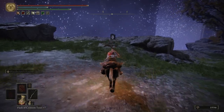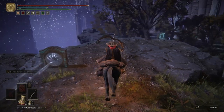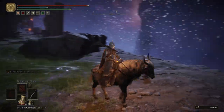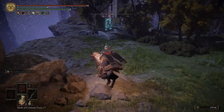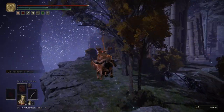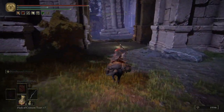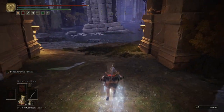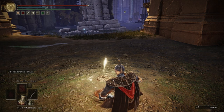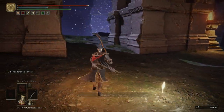If we ride to the southeast, you can see this teleporter - this is the teleporter that would have brought us over here from the beginning. So if we had taken that other teleporter, we would have just ended up over here. We'll be coming over this way shortly anyway. We're still going to stick to the left side. We're going to make a pit stop at this grace and go ahead and upgrade our flask. It's up to you if you want to put it into your Crimson or Cerulean - makes no difference either way.